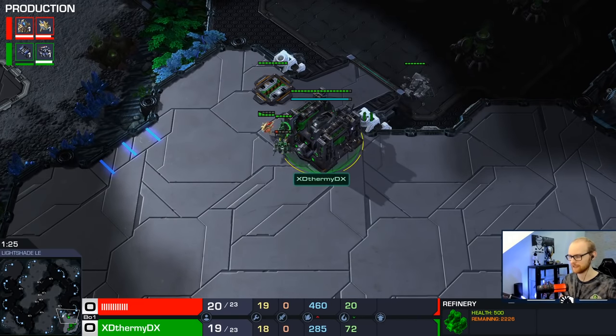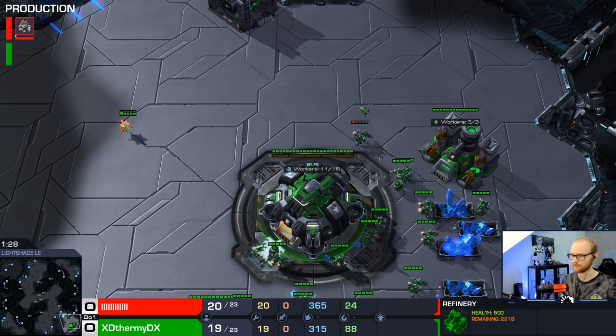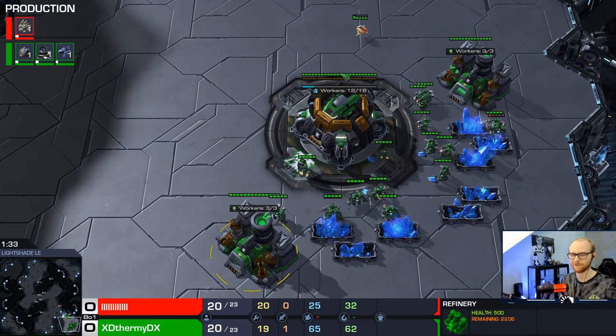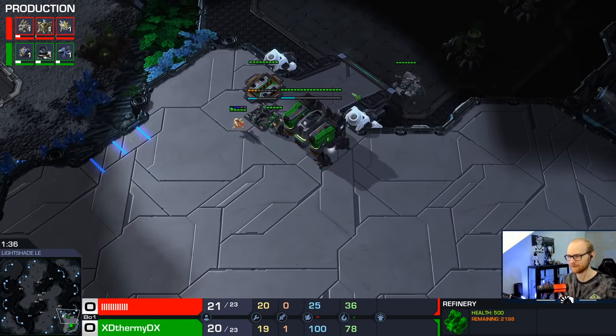This is going to be very good against cheeses. I know you guys ask what to do against proxy void ray and other proxy builds - it gets kind of annoying, so I wanted to make a nice safe TVP build. Next video I'll upload a safe TVT build. I'll try to upload the replay in the description - I forget sometimes but I'll definitely do it eventually so you can check the details. So far it's very standard.